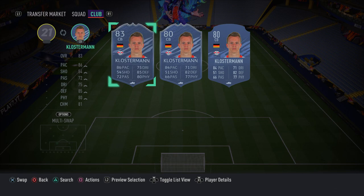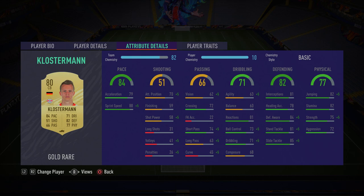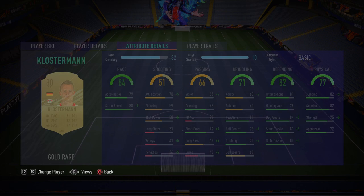In the left centre-back spot, we have Klostermann. I rate him a lot in this game — he's still one of the best cards to use at centre-back, the definition of a meta player. He's pacey with 88 sprint speed, which is absolutely crazy for a centre-back. His defending stats: 81 interceptions, 84 defensive awareness, 81 standing tackle, 85 sliding tackle. In-game it feels even better. Make sure you go ahead and get him.